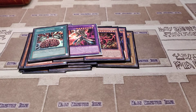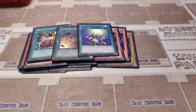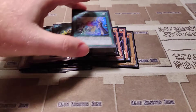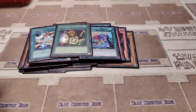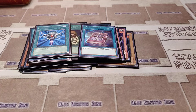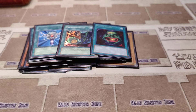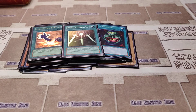Brain Control, Card Destruction, Card of Sanctity, Change of Heart, De-Spell, Double Spell, Exchange, Graceful Charity, Magic Formula, Monster Reborn, Polymerization, Pot of Greed, Premature Burial, Swords of Revealing Light.